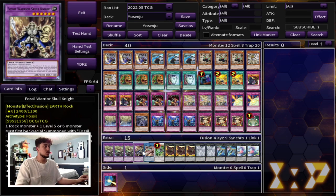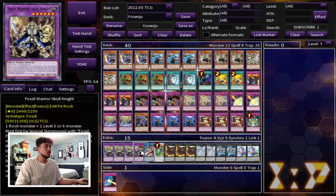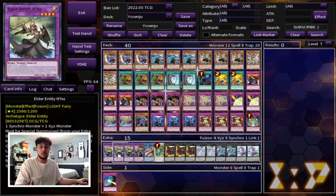Then we're playing one Fossil Warrior Skull Knight. Skull Knight is kind of similar to Exciton where if it's in the graveyard, you can banish it and pop a monster on the field. So Skull Knight is another form of disruption if you banish all your Excitons. The reason you're playing three Excitons — and you're going to see we're playing multiples of everything — is because we're playing Pot of Extravagance, so you want to at least have one of them. That's why we're playing the one Skull Knight as technically a fourth Exciton if needed.